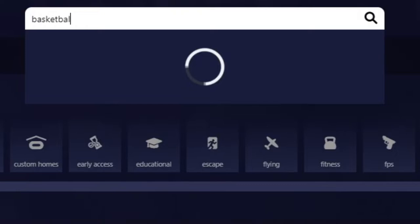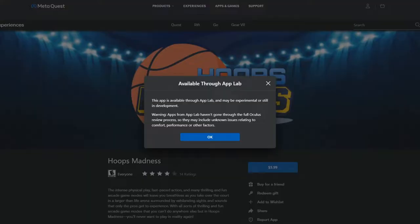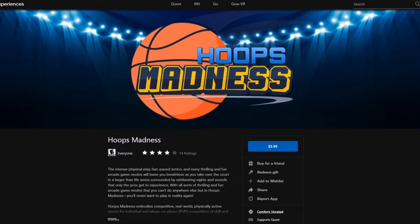Thanks to App Lab, there are a couple we can play on the Quest — they just aren't quality tested by Oculus and might be pretty wonky, but I'll take my chances. The one that stood out to me the most is Hoops Madness, which is a whopping $6. What the hell, let's give it a shot — no pun intended.